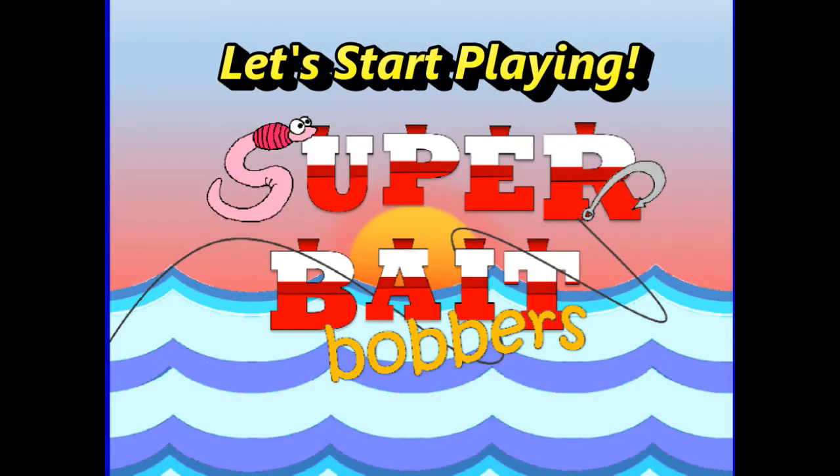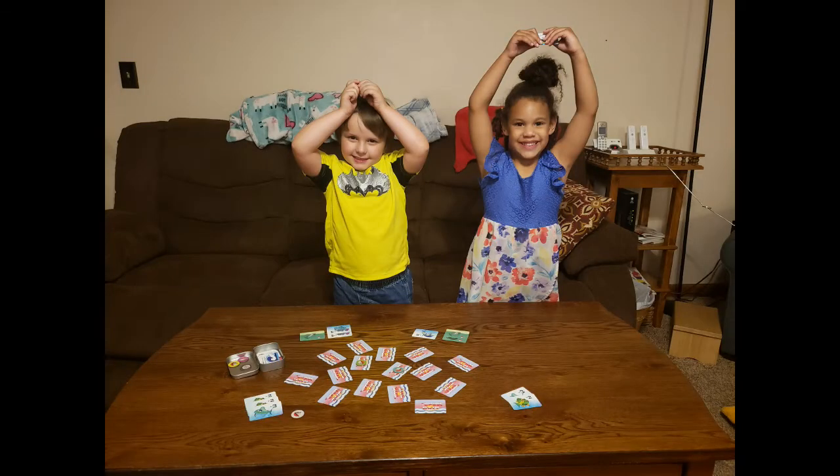So, let's start playing. First, shuffle the Super Bait cards and lay them all spread out face down on a plain surface to make your fishing hole. Make sure each fisherman has 1 bobber token, and then choose someone to go first.